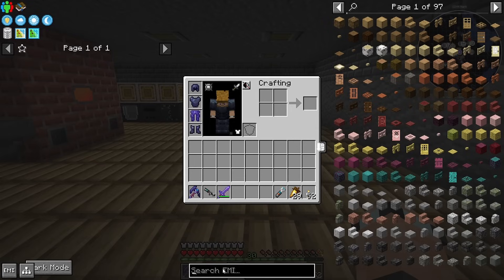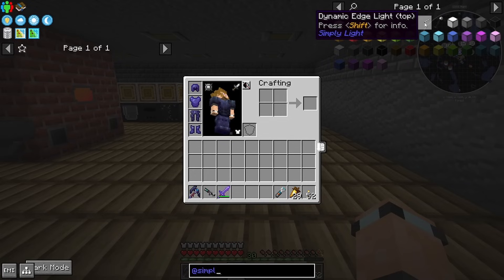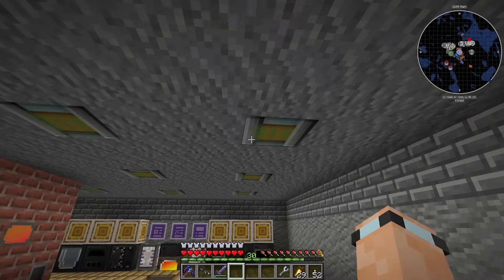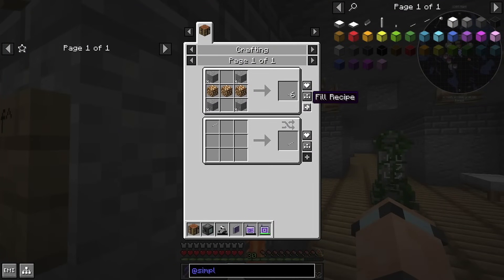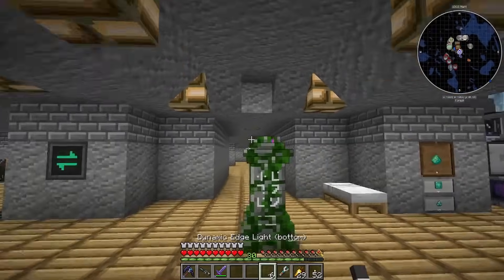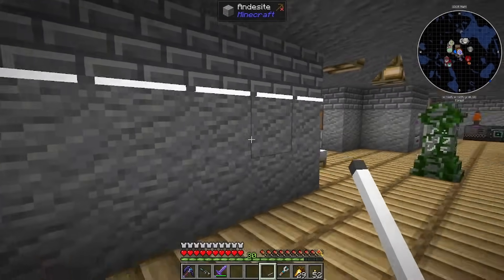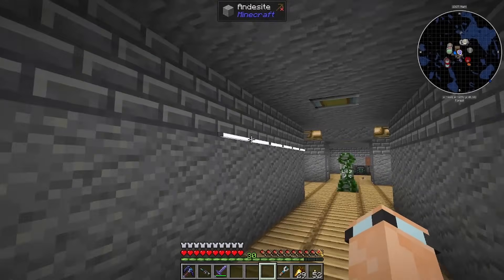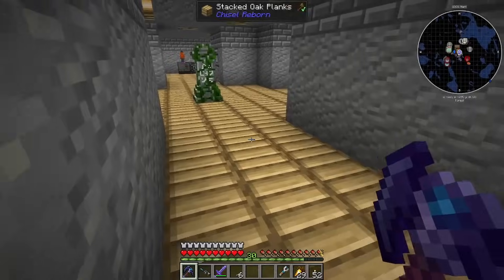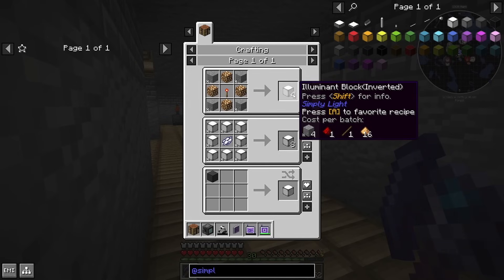I can't believe they added this after I had so much trouble last episode with lighting. Simply Lights is in here — we've got the classic dynamic edge lights, bottom and top. I really want to use these because I use these all the time. Let me make some and you can let me know what you think. I need to go get way more glowstone. Oh, that's the wrong way around — I actually quite like that, it looks kind of nice. These do produce a little bit of light, it's pretty good.